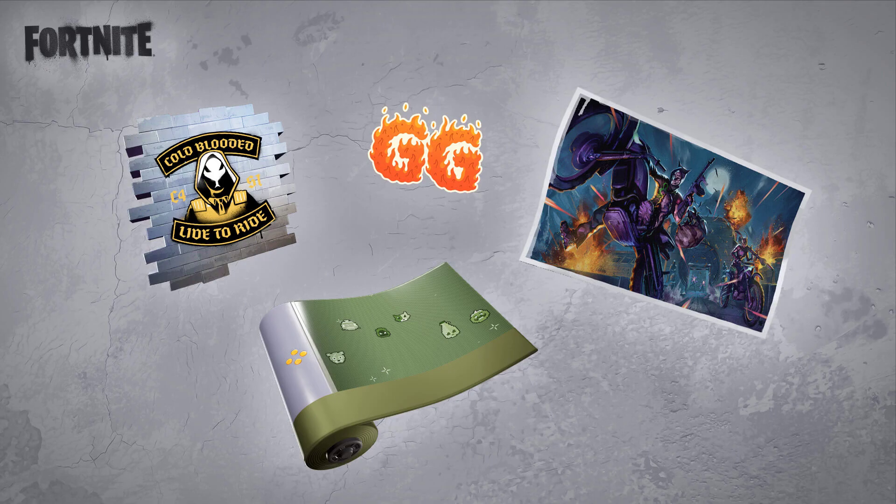The rewards include a spray, an emoticon, a weapon wrap, and finally a loading screen. For the first reward — the GG Flamed in Protocol, shown here in the middle — all you have to do is complete the registration on the website. The website is not available right now but will be live on February 16th, 2023.